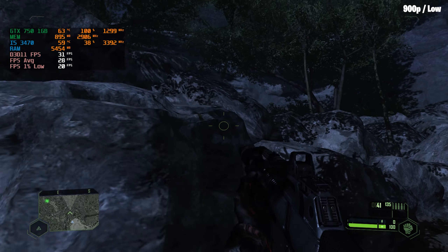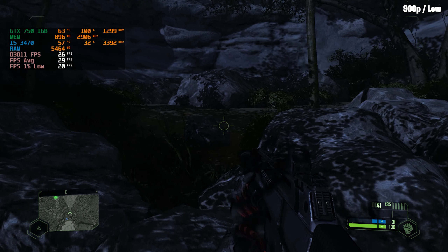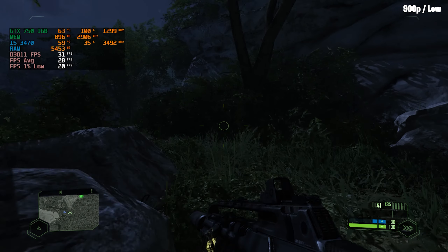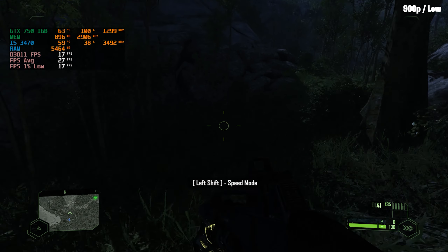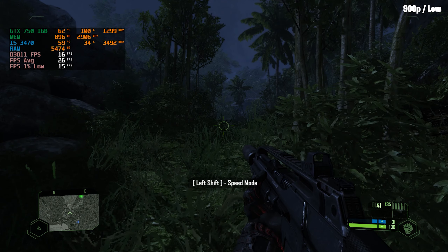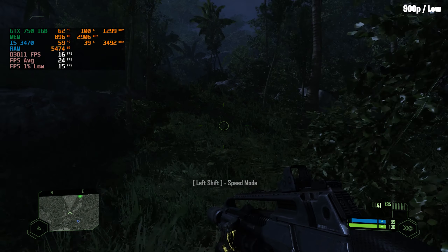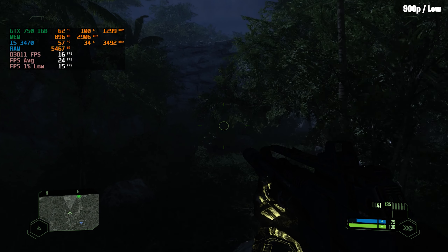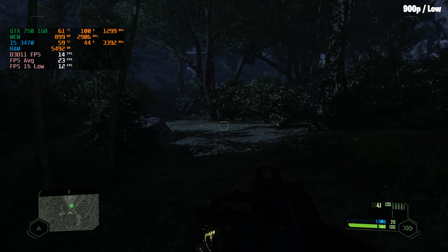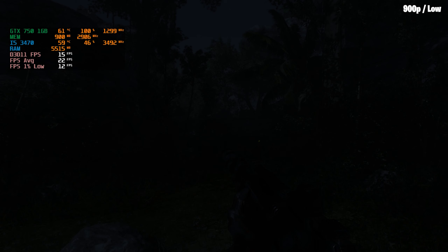PA. Four-man patrol. Have you been compromised? Negative. But they're close. Wait. Something's here. Aztec, talk to me. Aztec, sound off now. Help me. Nomad, Jester, get to him now. Go. Go.